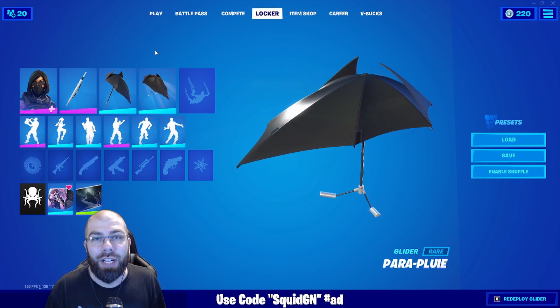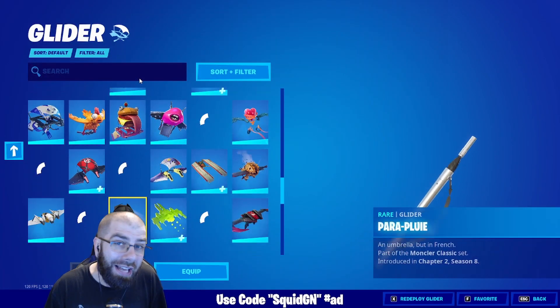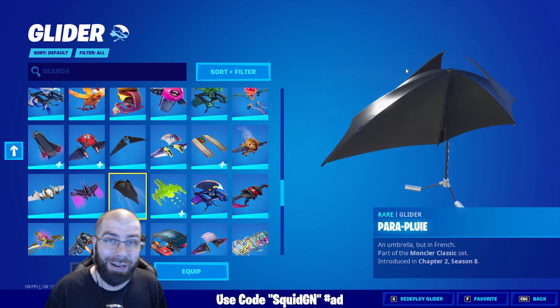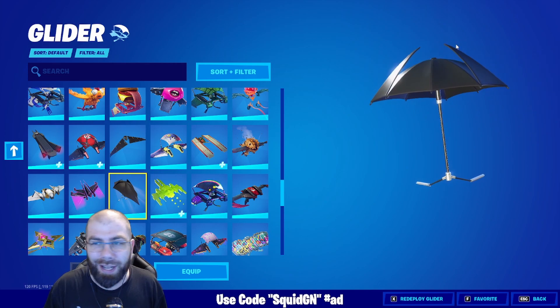Hey guys, welcome to today's video. Here's a brand new glider that actually comes out tomorrow called Paraplu, which means umbrella in French. It definitely looks pretty cool, and just like the pickaxe, it gives me Batman vibes because of the little ears that stick up.